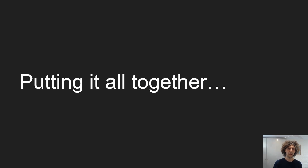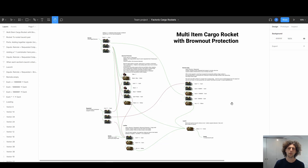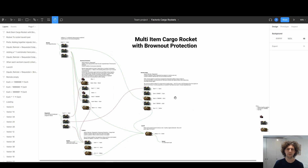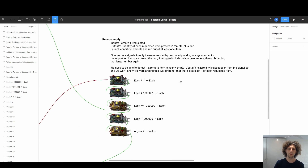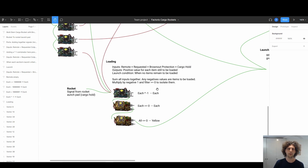To put that all together we get this complicated looking monstrosity, and rather than jump into game I'm going to jump over to a diagram I made. There are really three sections to it. The first is remote empty — you've already seen this — it's pretty much the same thing we used in the previous multi-item setup with all the filtering. For loading it's also pretty much the same.